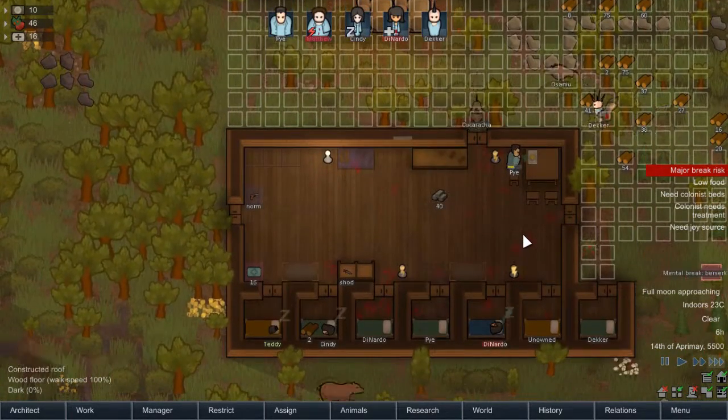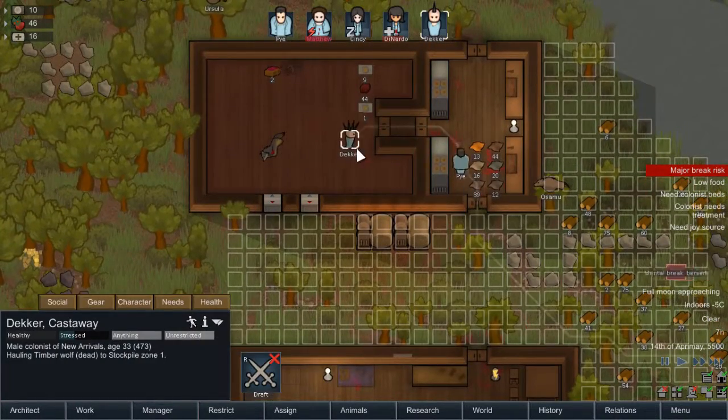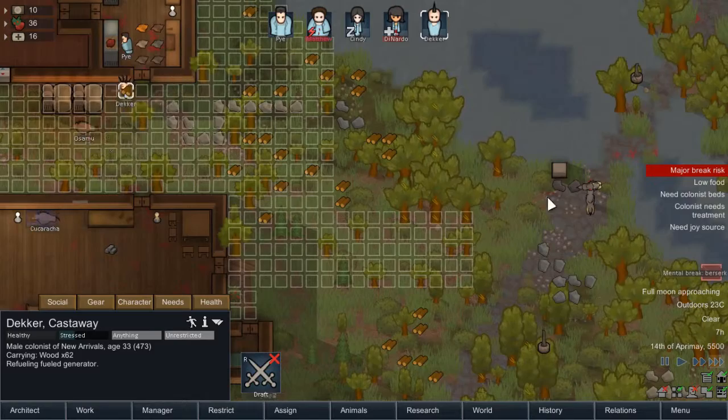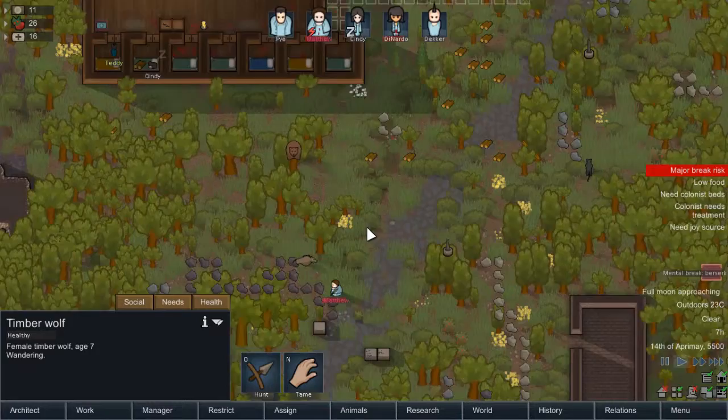And another chance for this colony to actually do decently. Decker is hauling in the corpses, it looks like. So that's good — good food supply. Oh wait, no, he can't as that one's eating. That one's resulting in cannibalism.